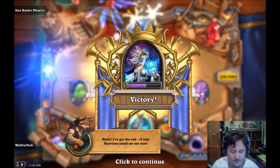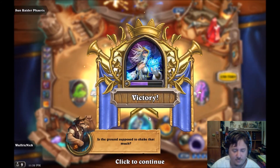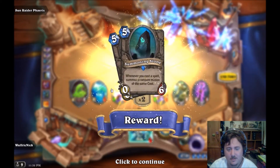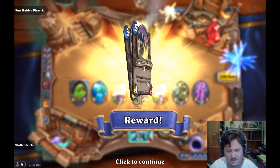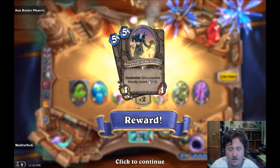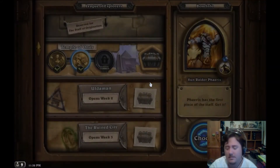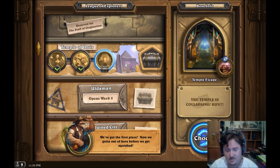I've got the rod! If only Harrison could see me now - Harrison Jones. Summoning Stone: whenever you cast a spell, summon a random minion of the same cost - like an enchantment from Magic the Gathering. And give a random friendly minion plus-three plus-three when it dies. We've got the first piece - now we gotta get out of here before we get squished.